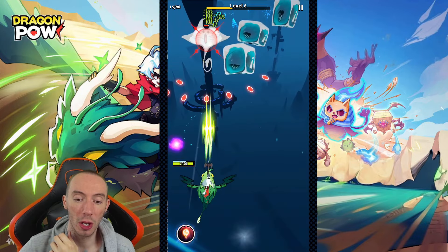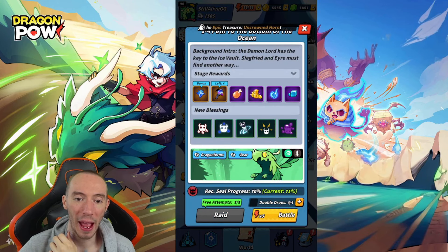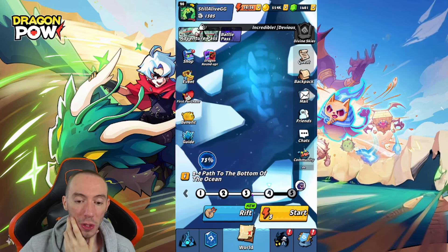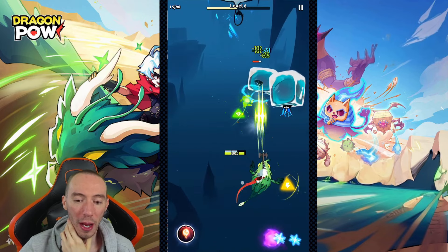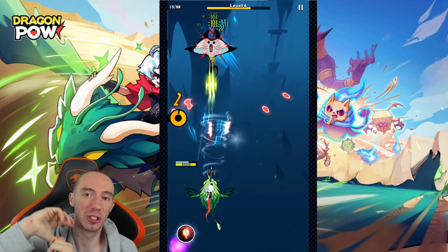The other thing you'll come across is keys. You're going to have certain levels that require two keys or three keys before you can progress. If you look at our stage rewards, we have four keys left — so that means we're going to have to farm this level a couple more times to get all the keys. Just be on the lookout for that — different levels have keys that you need to collect in order to progress to certain stages. That is it — I hope you guys and girls enjoyed the video. Stay happy, stay safe. I'll see y'all later. Peace.